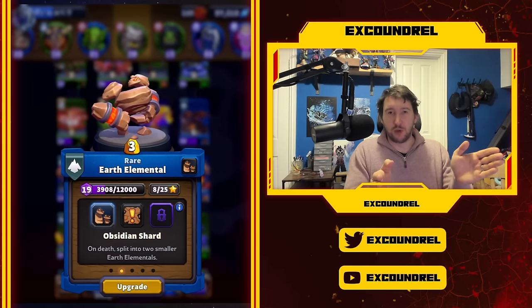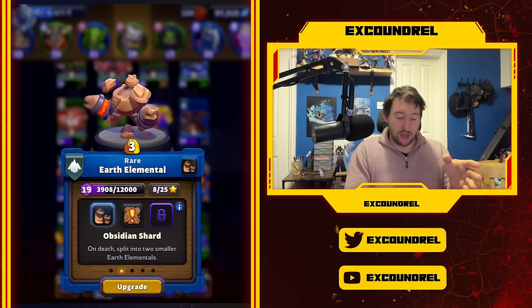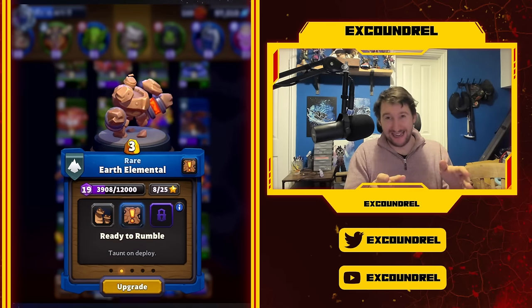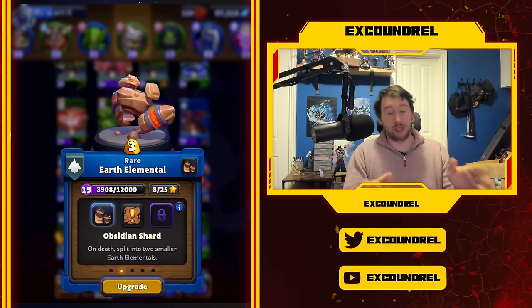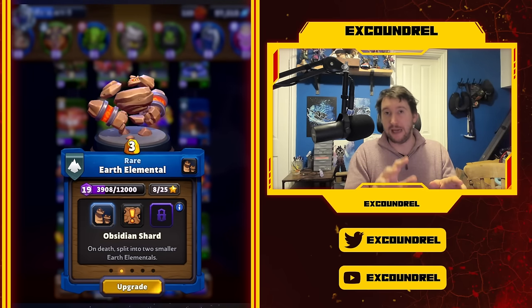The next talent I want to talk about is Earth Elemental. It has a couple of okay talents - Ready to Rumble Taunt on Deploy is all right - but if you're playing Earth Elemental correctly, you're usually going to draw aggro without needing to taunt. So Obsidian Shard is, for me, one of the most impactful talents this unit can have.